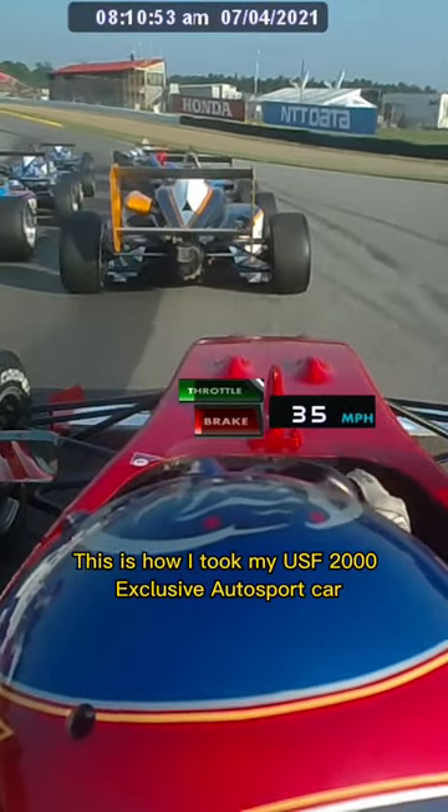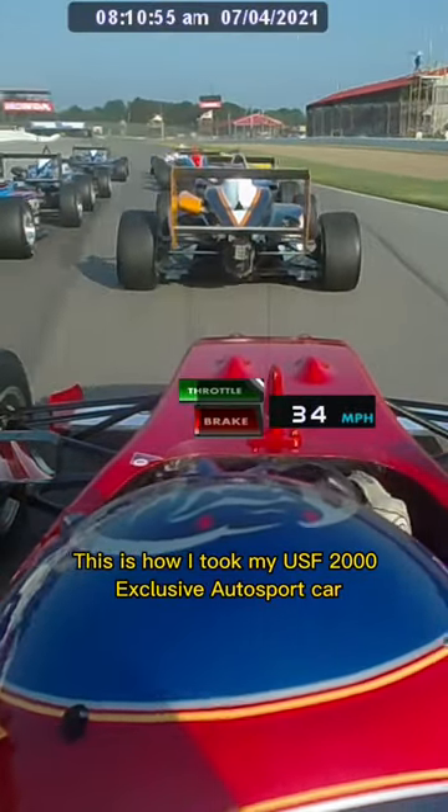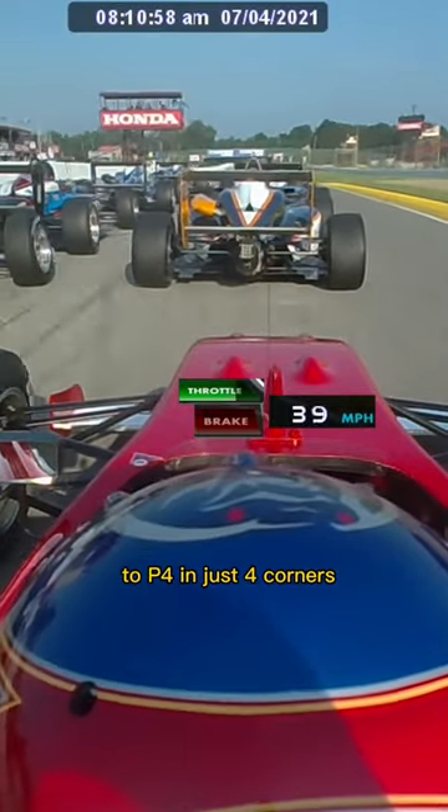This is how I took my USF 2000 exclusive auto sport car from P10 on the grid to P4 in just four corners.